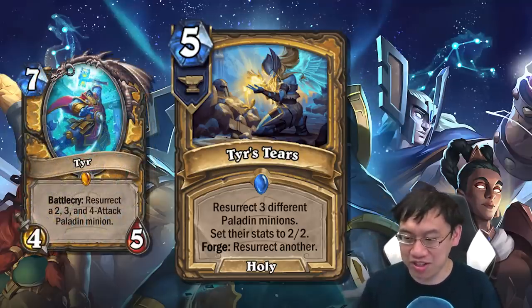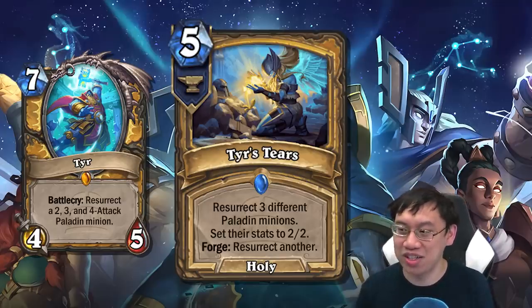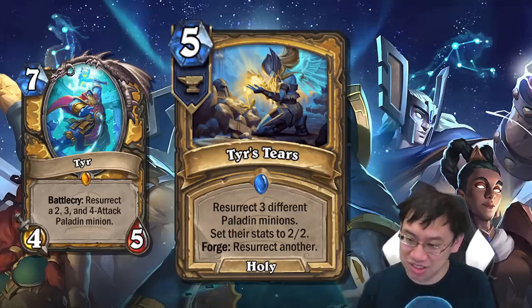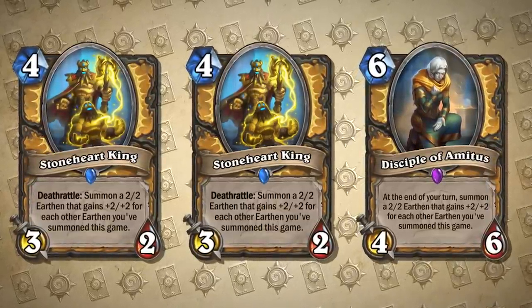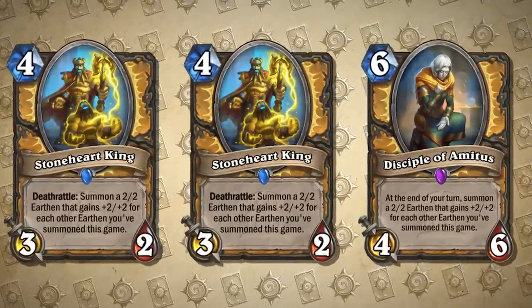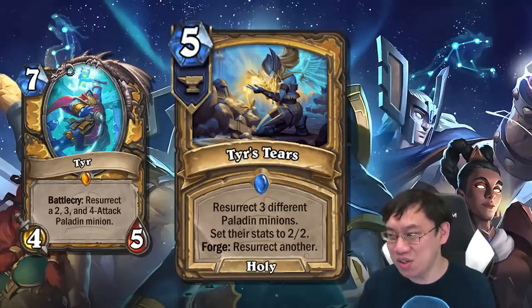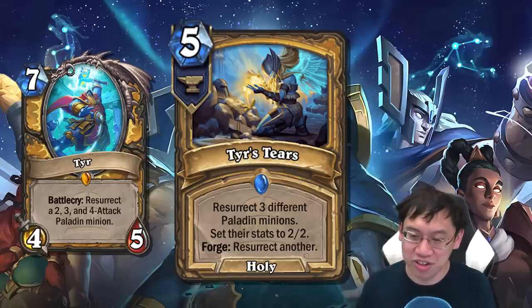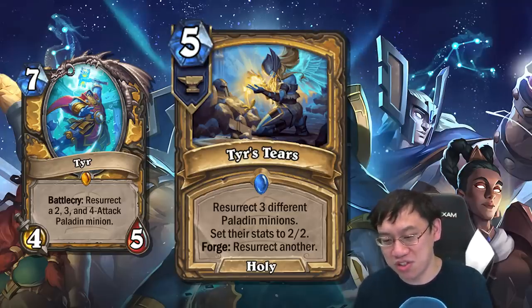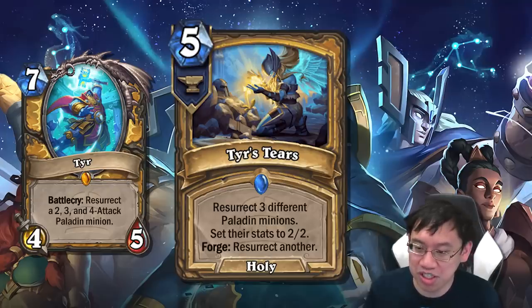The legendary for Paladin, a 7 mana 4-5 Valachry: resurrect a 2, 3, and 4 attack Paladin — actually works very similar to Tears Tears. Behold the glory of this package! The Earthen Golem has 2 attack, the Stoneheart King has 3 attack, and the Disciple of Amedas has 4 attack! Wow! So Valachry is basically another copy of Tears Tears for the purpose of resurrecting this Earthen Golem package. It's a little bit like Librams, it's a little bit like Jade Golems.